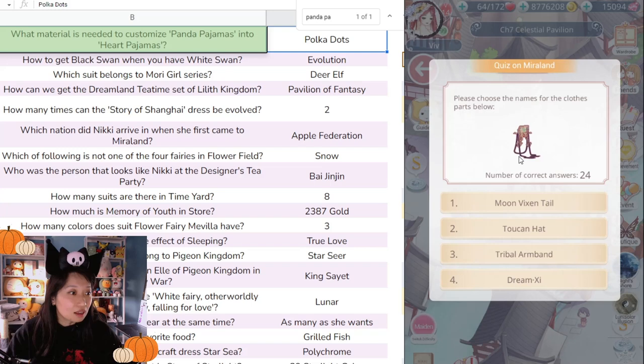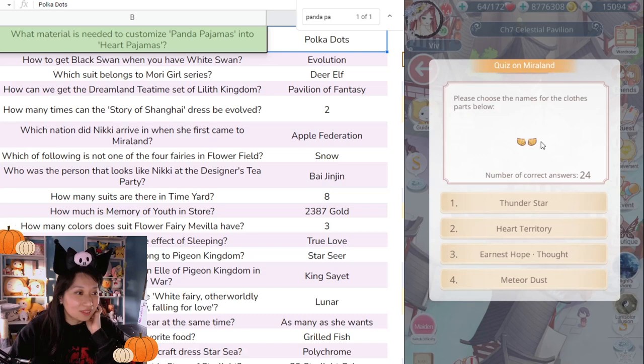'What's next? Moon Vixen Tail — this is not a tail. Toucan Hat, Tribal Armband, or Dream Z?' It has to be Toucan Hat... it's actually Dream Z. Oh boy, that's embarrassing. 'Some kind of sock — Thunder Stars, Hard Territory, Earnest Hope Dodge, or Meteor Dust?' No idea — eenie meenie miney moe — Thunder Star. Nope.